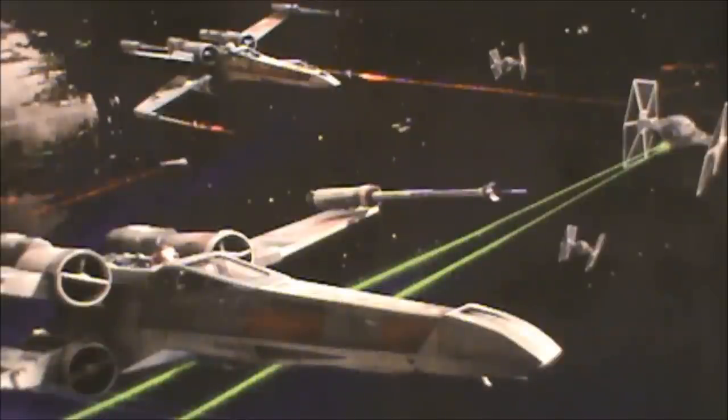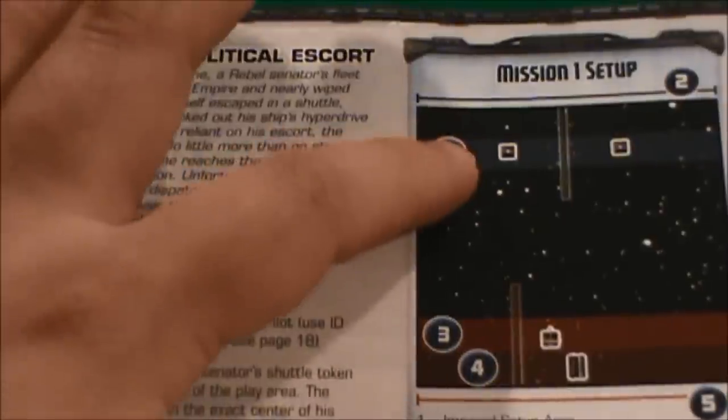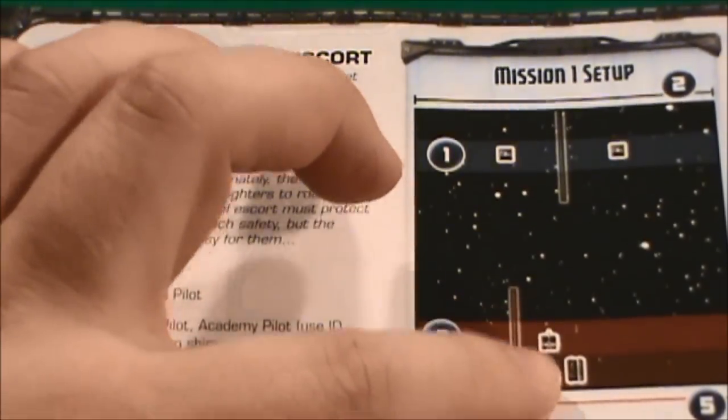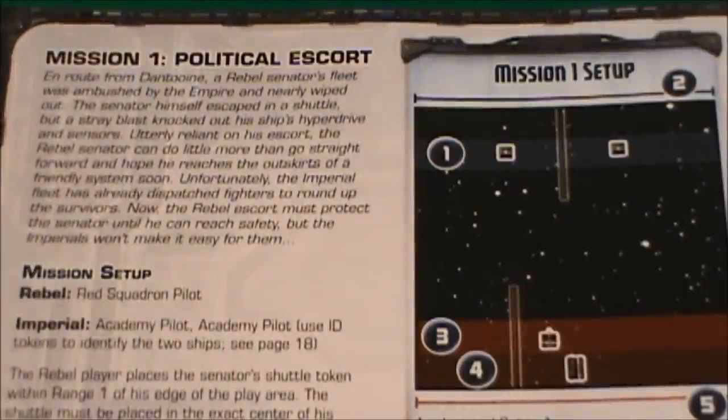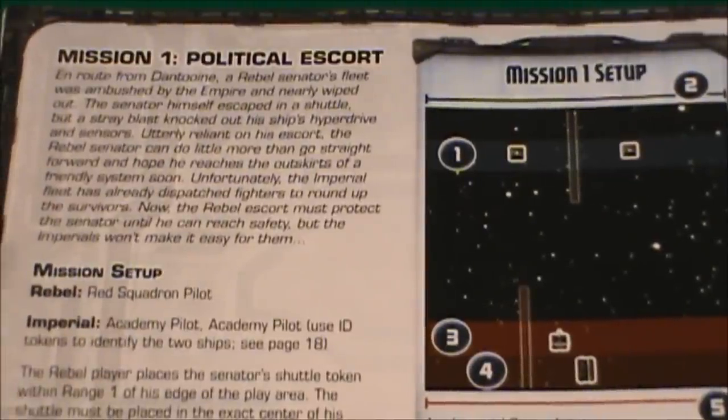I've taken a look at the point values on the cards and things should come out about even. I have not yet done, even in practice, a complete playthrough of the game. I've simply gone through a few steps to get a basic feel for how things worked before I turned the camera on. So I'm going to try Mission 1, which sets up the game with two TIE Fighters, one X-Wing, and the shuttle, but I will be attempting this with the extra TIE Advanced and Y-Wing.